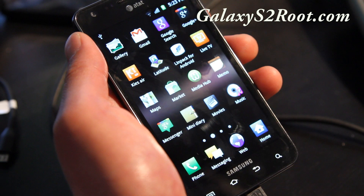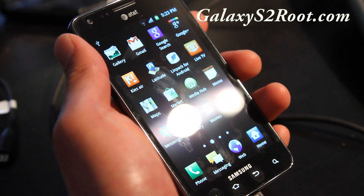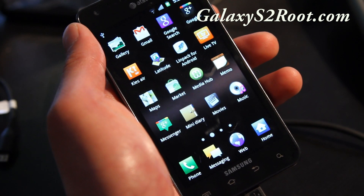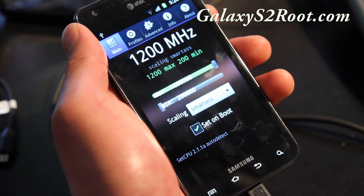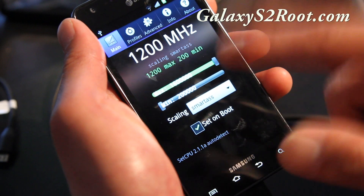You can overclock it to 1.6GHz and it also comes with the SmartAss governor, which can help you stay fully overclocked at 1.6GHz and also hopefully save battery. I need some beta testers, so I have it set to SmartAss and it's just going back and forth.